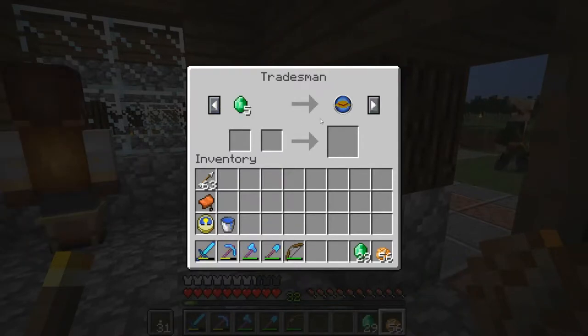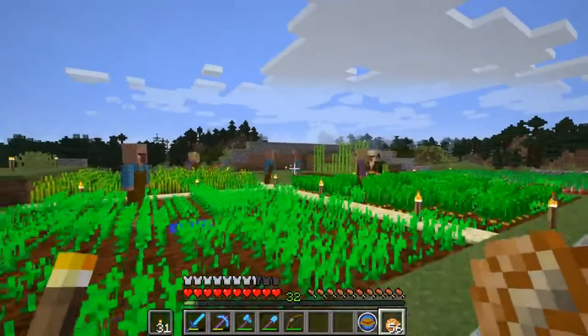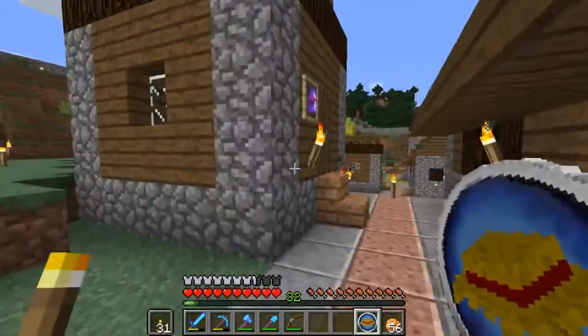Actually, this might be a great time to introduce the rancher. Let's go ahead and do that — we'll turn our person into a rancher. We do have quite a few farmers; they aren't really able to keep up with these fields, but that's okay. So let's go drop this on our nomad and see if we can find him.